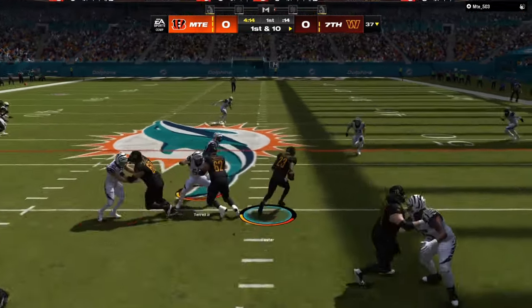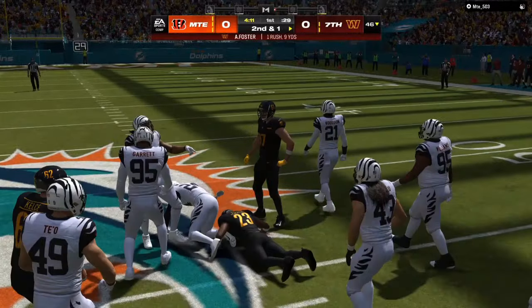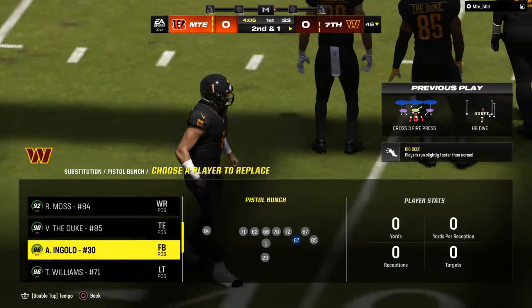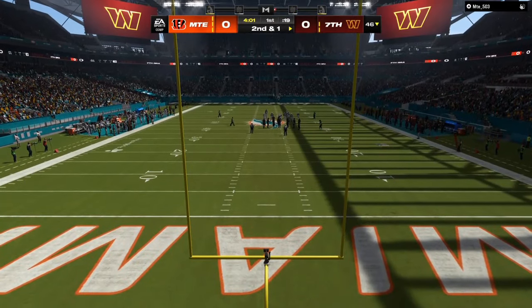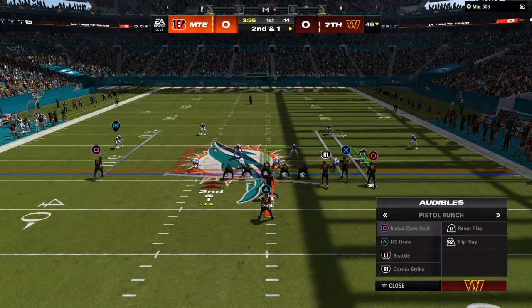I like to do this out of the pistol bunch and out of the single deck trips just to see if my opponent is going to come out in a 3-4 or a 4-3. My opponent is trying to use a rush. We pick up another seven, eight, nine-yard gain. The clock is dripping. First drive of the game — this is how you should play offense post-patch so people can't spam two men under and all those defenses with the best players in Madden 24.